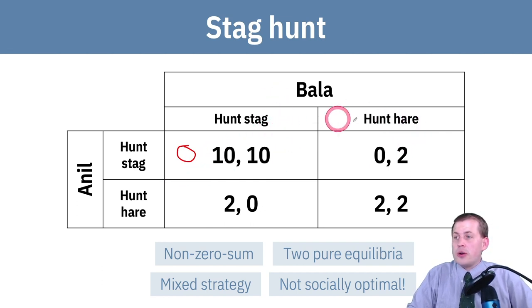On the other hand, if Anil knows that Bala is going to give up and hunt hare, then Anil's best option is to also hunt hare. If he keeps hunting the stag, he's not going to get it — he'll get zero points. So he wants to hunt hare instead, and that's his circle. With Bala, the same situation happens: if Bala thinks Anil is definitely going to hunt stag, the payoffs are 10 or 2, so he should hunt stag. But if he knows Anil is definitely going to give up and hunt hare, then Bala will also choose to hunt hare.